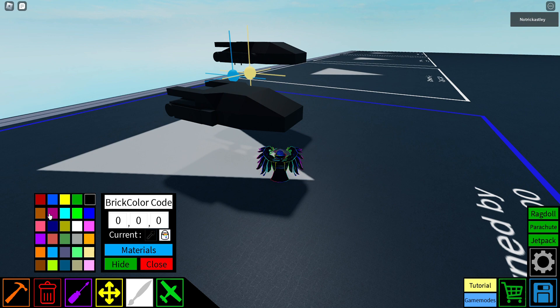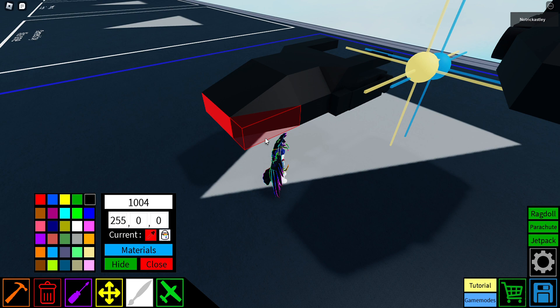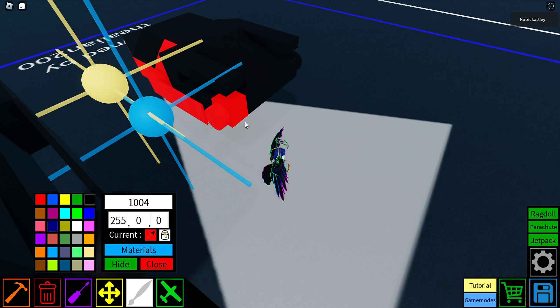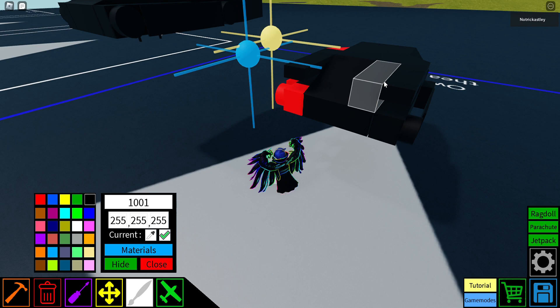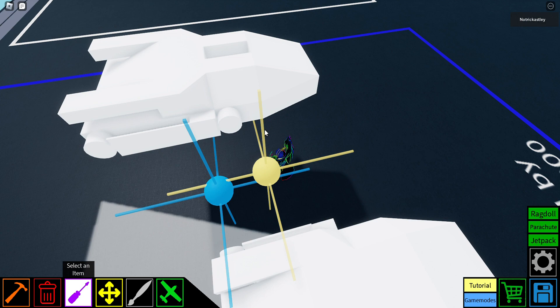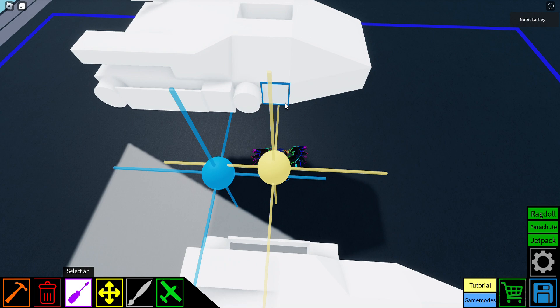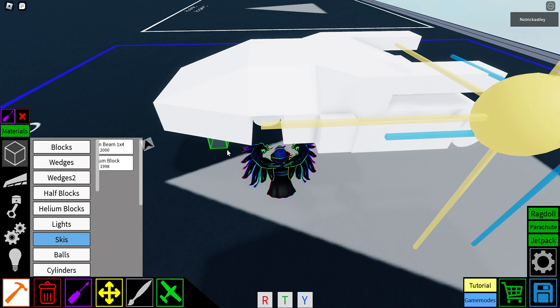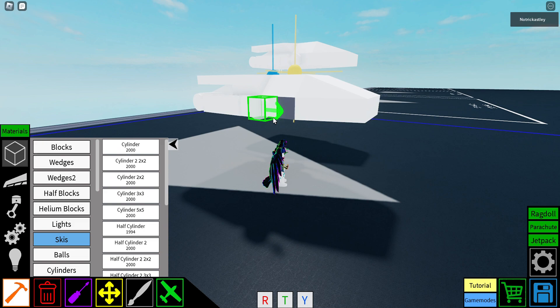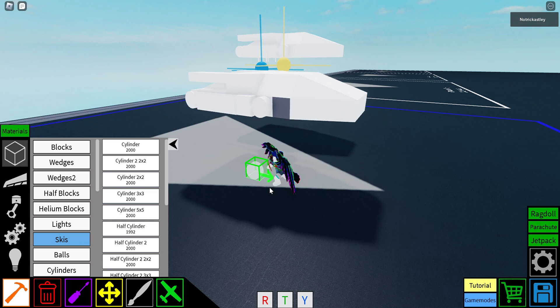Paint all the black first, then go to red and make it like that. There's just one more tiny thing you gotta add — actually two more things: one of them is necessary, one of them is optional. Behind this wedge over there, place a helium block on both sides. And then behind it, place a half cylinder over there — that part is optional, it's just for the wheels. And now for the paint — paint it black like that, and for the red it's like this.